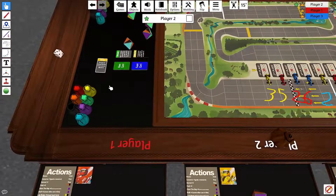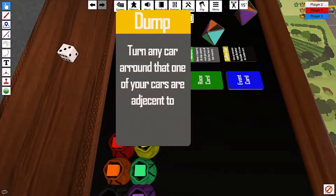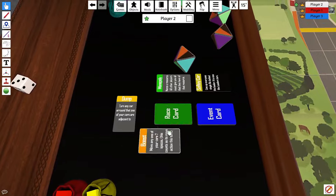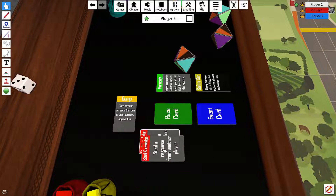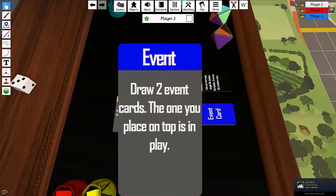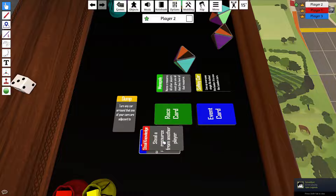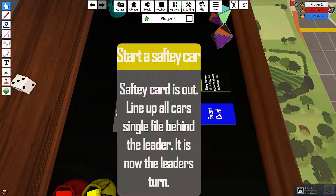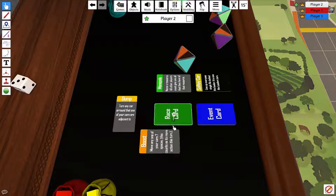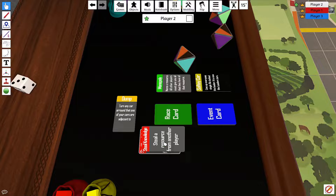Now we can go over race cards I didn't cover. Dump: if you're next to somebody, you can spin them out. We went over boosts and steal knowledge. This one allows you to draw two event cards and choose one. This one lets you start a safety car anytime. New parts lets you take two from the bank. We went over block and monopoly.